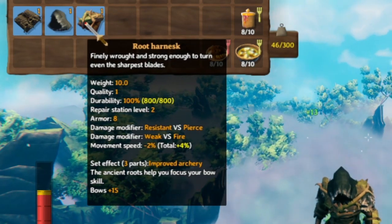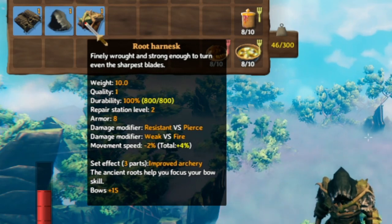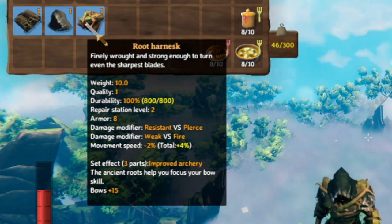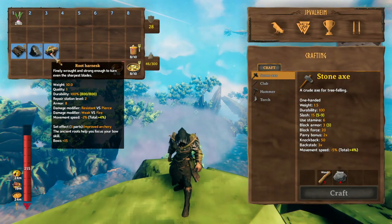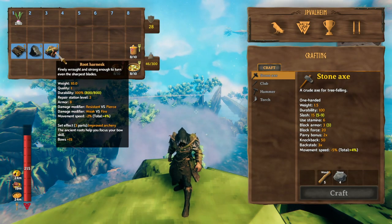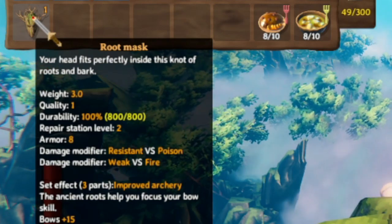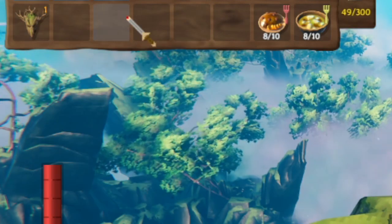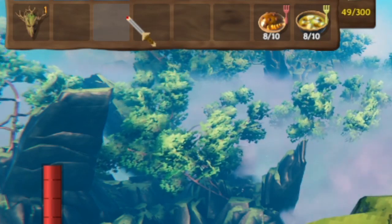Ask yourself: which are you going to use more — gear you get at the very end of the game, or gear you get in the swamp? This video has been entirely focused on the root chest piece. I will mention the mask because it's resistant versus poison, and that can be useful, especially if you combine it with mead, making poison negligible.